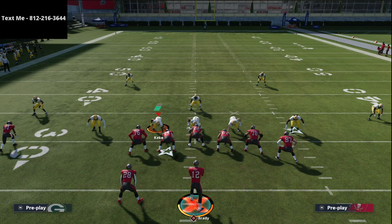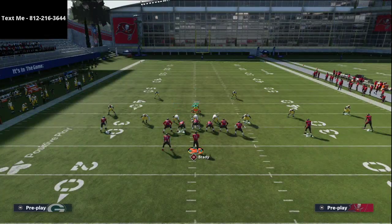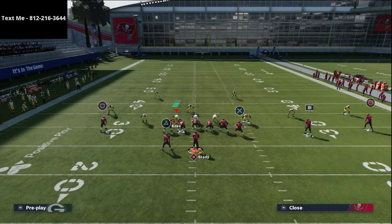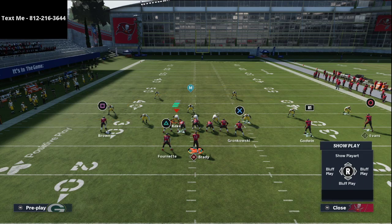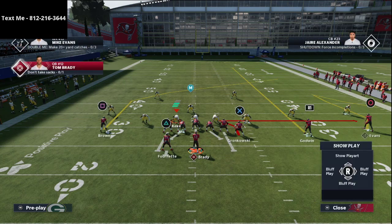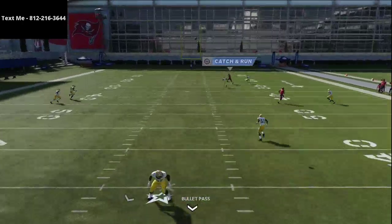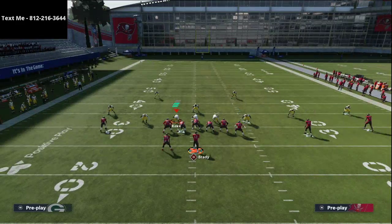The next play I'm going to show you is also a Cover 3 bomb — it's actually a little bit better specifically against Cover 3. If someone's running a lot of Cover 3 Mable, Cover 3 Invert, or deep-halving, this is a really good play. All you're going to do is streak Chris Godwin, put Mike Evans on a comeback route and smart-route it, then block your back so you get that extra time. So this is Tight End Whip — put Mike Evans on that comeback route, smart-route it, and block the back.